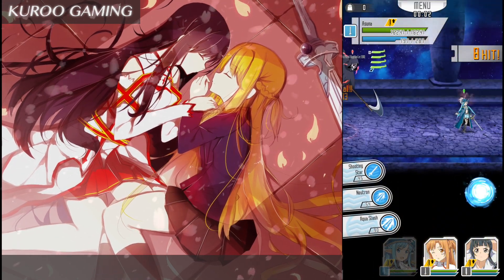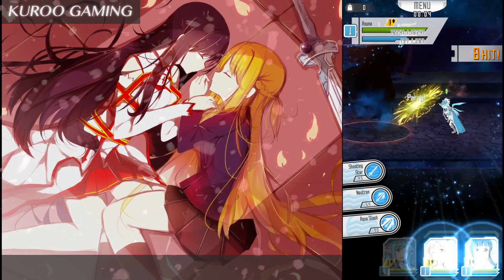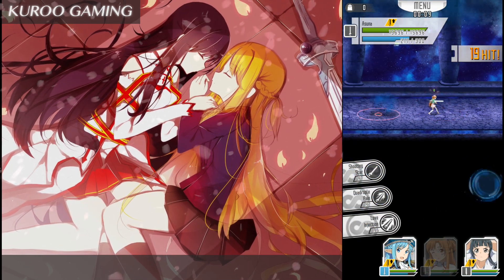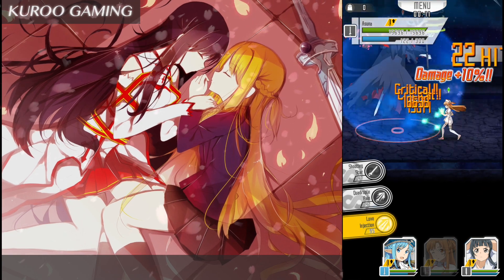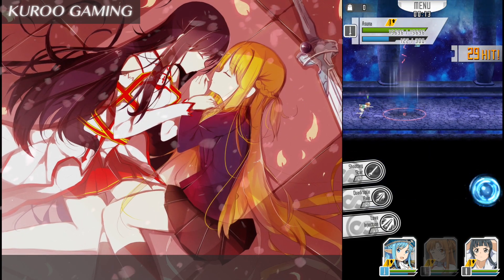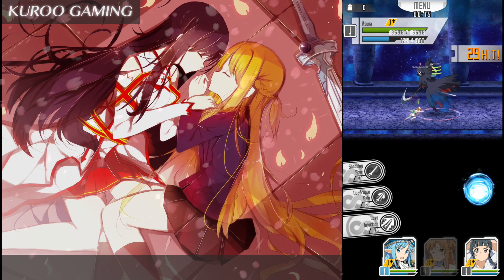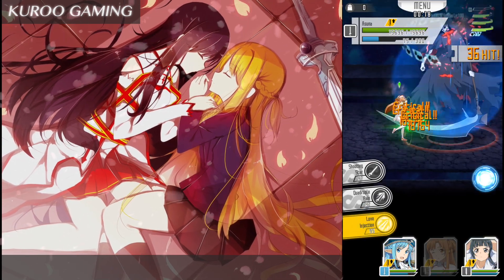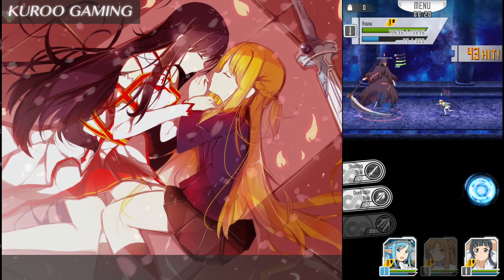The boss attack pattern is pretty easy. If you do enough damage at the beginning, he will start with the unparryable attack, and after that he will do the parryable spin attack. Then he will do like two unparryable attacks — you can jump over them, but I'm just too lazy — and after this he will do a parryable attack again.